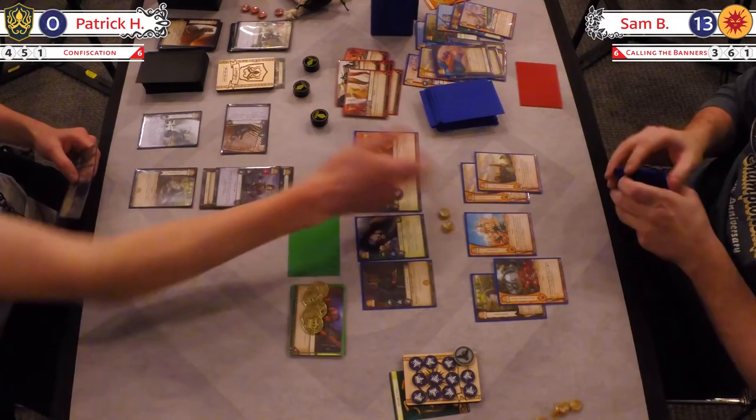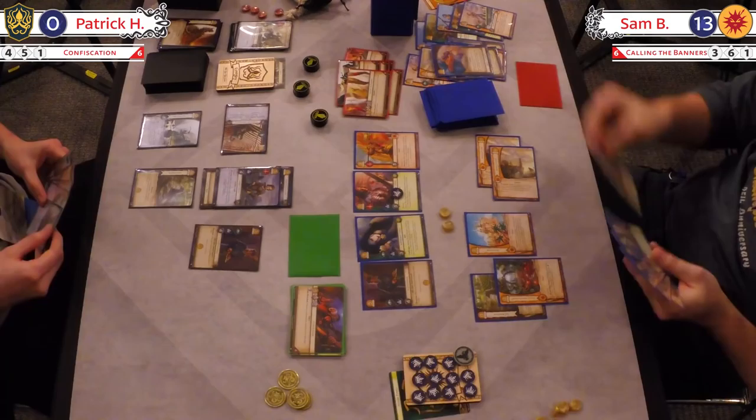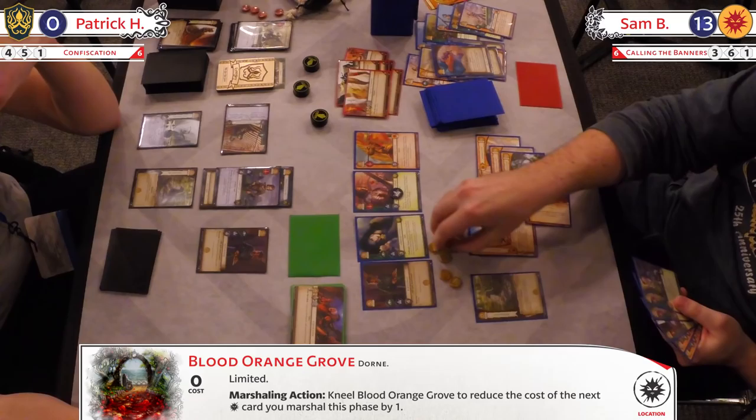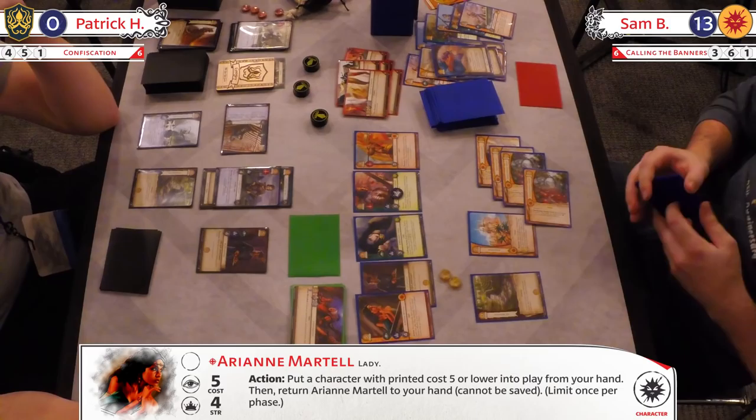And there goes Gaston. Oh, and his own Littlefinger. So you're saying there's a chance? It's too late, Stephen. Believe — you and I both know it. And that's just the last card he wanted to see. He played what he could. Because that's expensive just to draw some cards — not what you want. And the banners are being called here. Reduce, reduce, spend the gold. Another Renown — not what you want to see. The very same one, even.